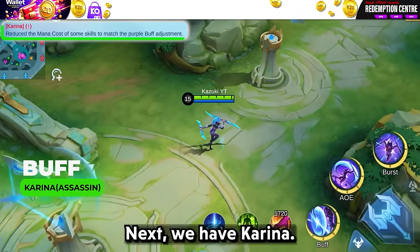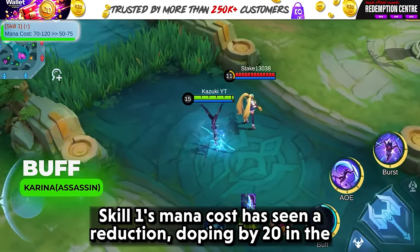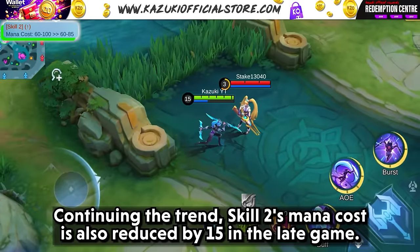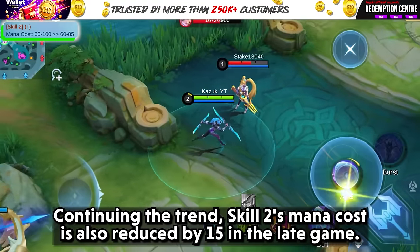Next we have Kareena. Skill 1's mana cost has seen a reduction, dropping by 20 in the early game and 45 in the late game. Continuing the trend, skill 2's mana cost is also reduced by 15 in the late game.